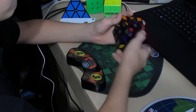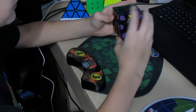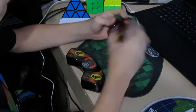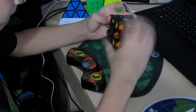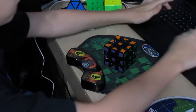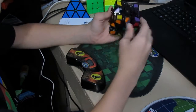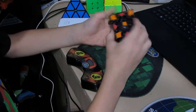Basically, you guys choose a non-WCA puzzle from the Cubicle that you think I don't have and that you think would be really hard to learn. Then, if I confirm I don't have it and it's not something stupidly easy like a 1x1 or 1x3x3, I will buy it. My challenge is to set a goal — either a time goal or something — and learn how to solve it without a tutorial. That's the catch. I have to try my best to solve it without my computer, phone, or anything that gives me a clue on how to solve it.